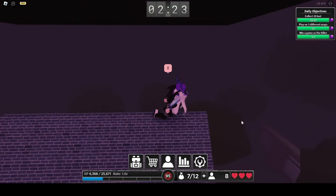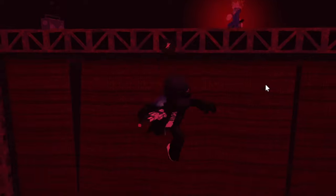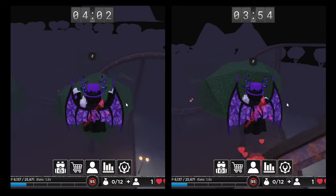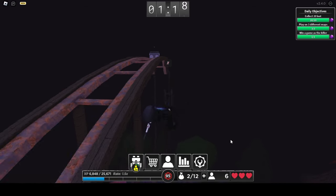The Ghost Jump can be useful while juking the killer, and it also allows you to do some shortcuts that you normally wouldn't be able to do by just jumping normally. So in order to do the Ghost Jump,